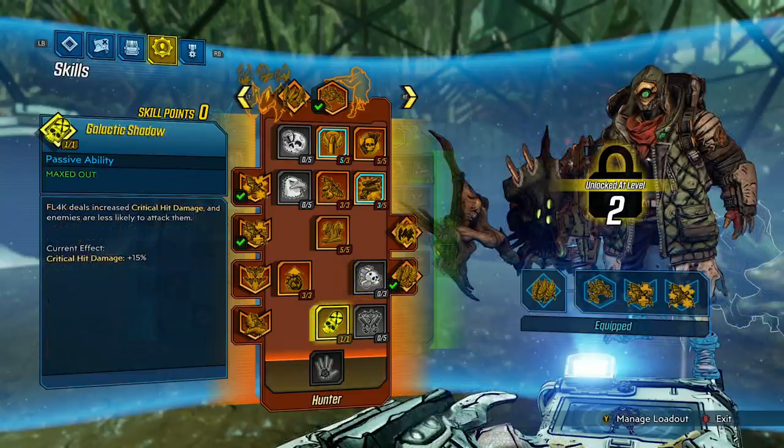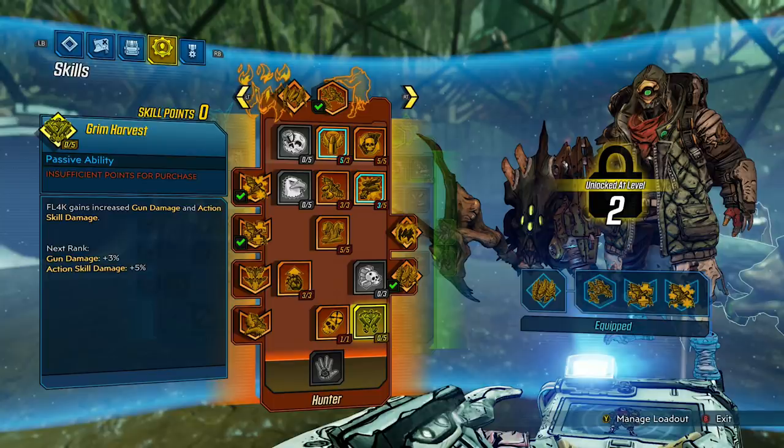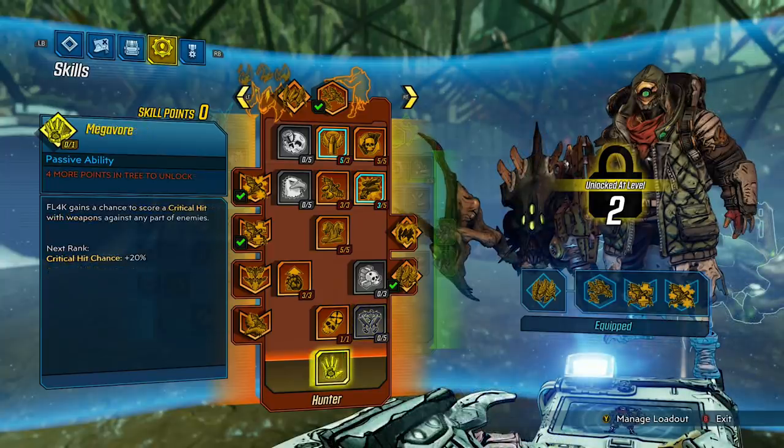Galactic Shadow: Flag deals increased critical hit damage, and enemies are less likely to attack him. Critical hit damage: 15%. It sounds like a pretty good skill, but it does require some testing — is it only 5% enemies won't attack you, or 10% or 15%? Grim Harvest: Flag gains increased gun damage and action skill damage. Gun damage: 3%. Action skill damage: 5%. For the capstone, we have Megavore: Flag gains a chance to score a critical hit with weapons against any part of enemies. Critical hit chance: 20%. If this is what I think it is, it could be very broken. If you remember Nisha from the Pre-Sequel, she had a skill called Tombstone that did basically the same thing, but it was a kill skill.